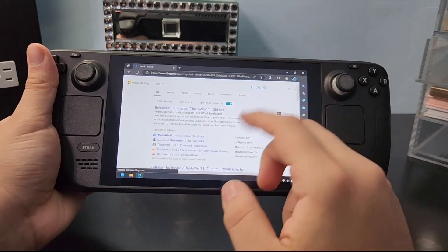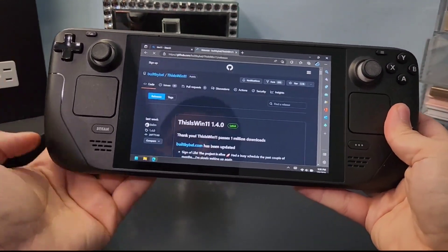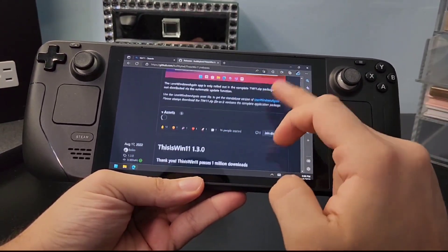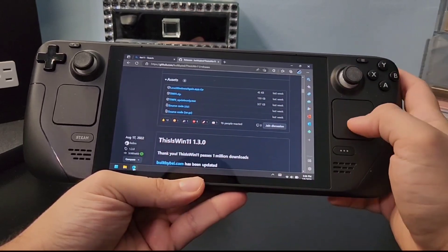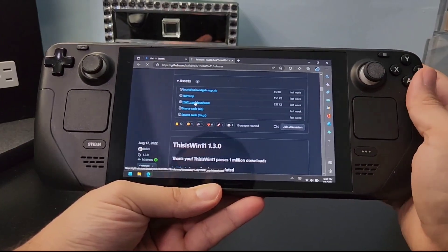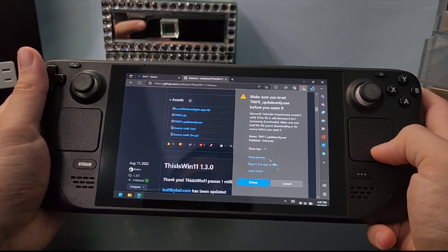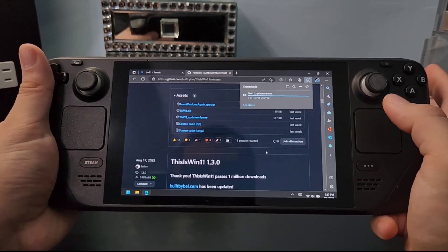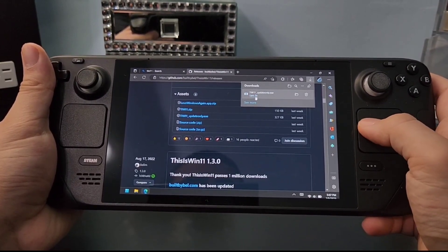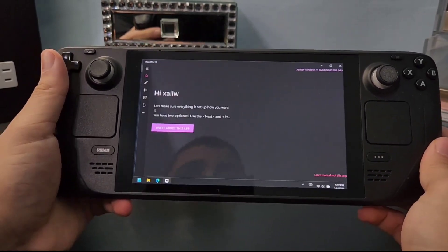TiW11 is made for Windows 11 but works perfectly with Windows 10. Open the first website you get — it'll take you to GitHub. Scroll down until you see the TiW11 EXE and download it. Windows may warn you it's a virus, but it's just a Windows modification tool. Press Keep to save the file, then open it, give it admin permission, and the app will launch.